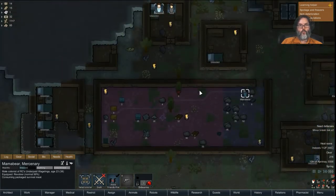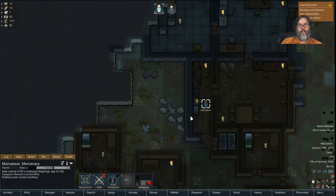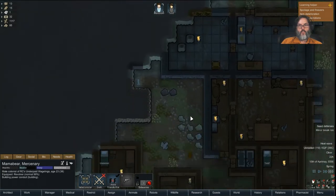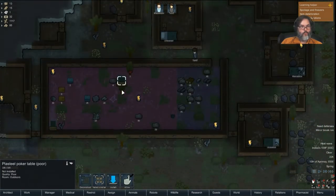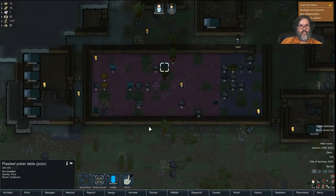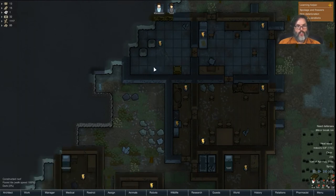How much food do we have left? We've got 13 — that's good I think. Let's take the billiard table and install that. How about the poker table? We'll set that up — actually you know what, I want to cancel that.